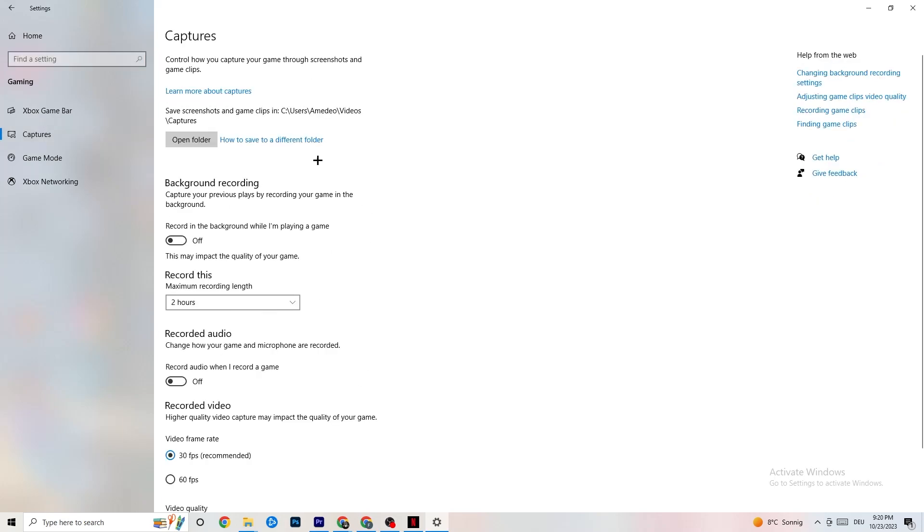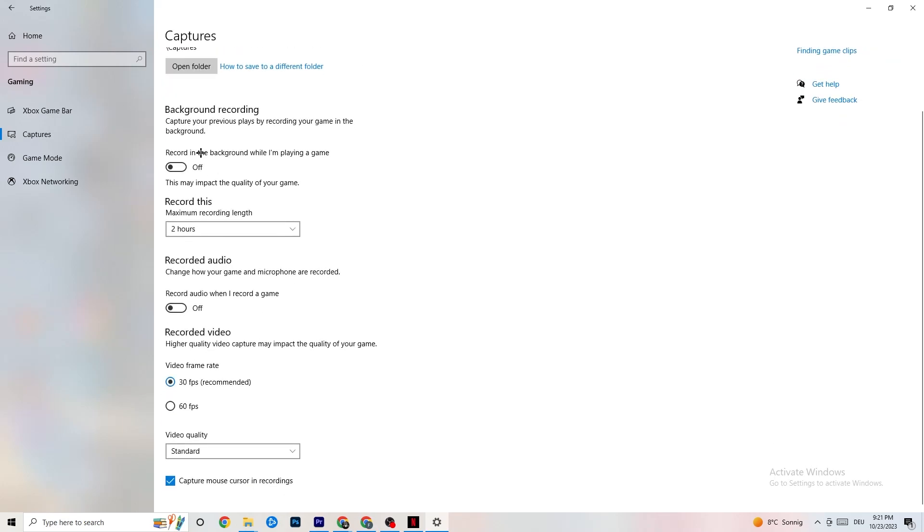Go to Captures, then go to Background Recording — 'Record in the background while I'm playing a game' — and please turn this off. If this is on, no wonder you're having FPS drops or freezing, because recording sucks a lot of performance. On low-end PCs this will cause crashing, FPS drops, and stuttering. Also turn off audio recording — it won't impact as much, but it still uses performance. If you want to record, use another program like OBS, not Windows.